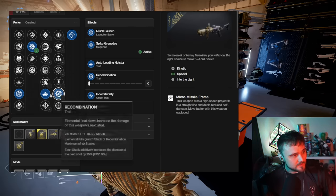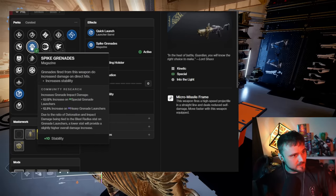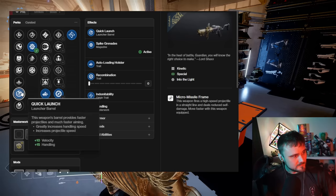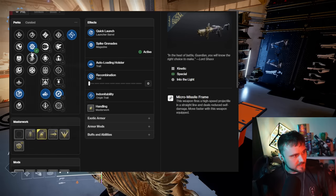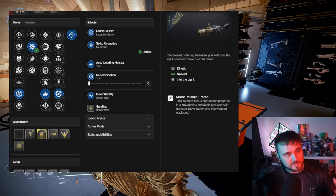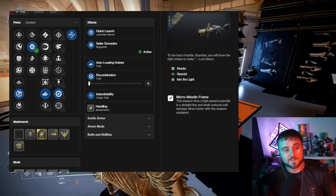So the god roll is Auto-Loading and Recombination, with Spike Grenade as part of the roll for extra damage, and Quick Launch as the best barrel. For the masterwork, Handling or Velocity — doesn't matter too much. That's the five-out-of-five god roll and the exact way to focus farm and get the Mountaintop. Hopefully you found this helpful — subscribe, smash the like button, and I'll see you in the next one!